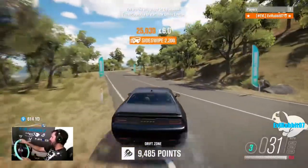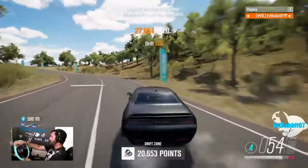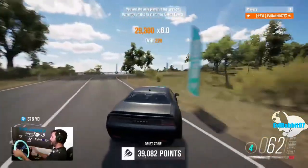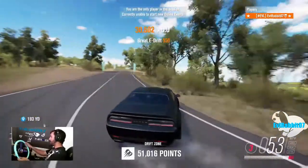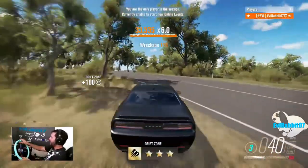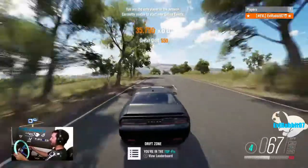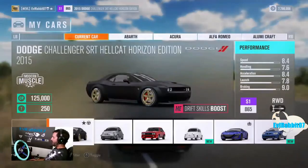It doesn't have the angle like the Corvette does, but it definitely has the body weight to throw itself around. I'm saving the best cars for last because I know the Horizon Edition S15 handles amazingly — did a review on that in a previous episode. The Hellcat SRT: not a bad car. Tuning it a little bit would probably make it a whole heck of a lot better, but not bad at all. Getting all those drift skills boost in there.